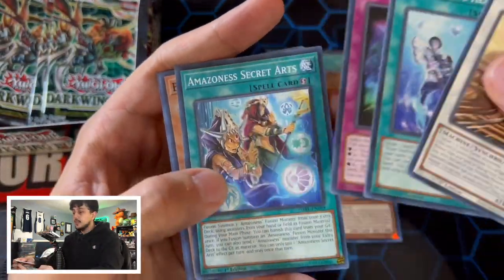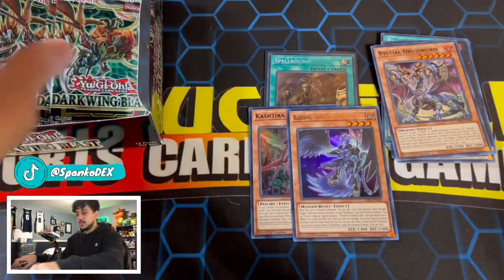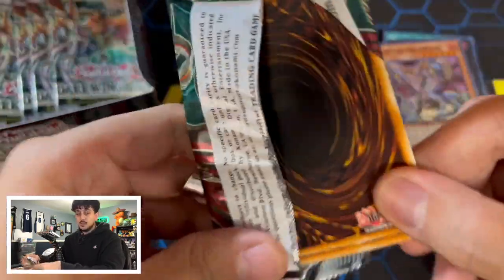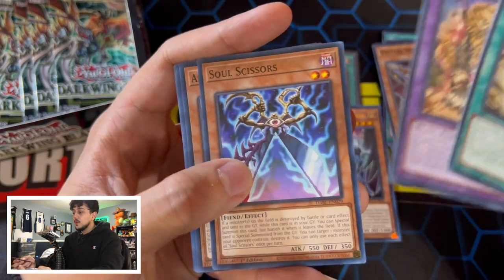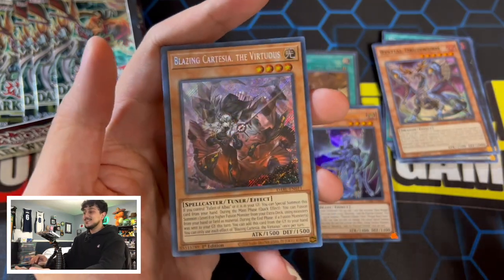I'll eventually get the whole deck finished. Okay, Druid Wyrm — I thought this was Magnumite. We need one more Magnumite. I'll eventually get the whole Blackwing deck finished because I do want to profile it for you guys. I may just profile it online before I even get the cards, because I do want to show you guys that deck. We've got Soul Scissors, Spirit Shivers, and a Blazing Cartesia as our second Secret Rare!